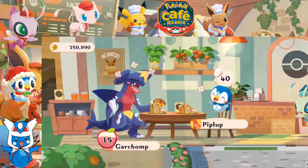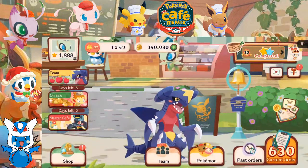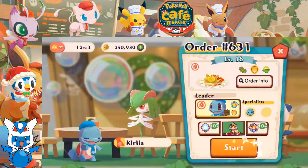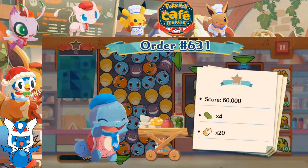Honestly, that admittedly could have gone better. I kind of want to fix it, but I'm going to hold off for right now. So we're going to go back to that one. Let's move on to order number 631 — let's give this to Curlia. Squirtle, let's go.